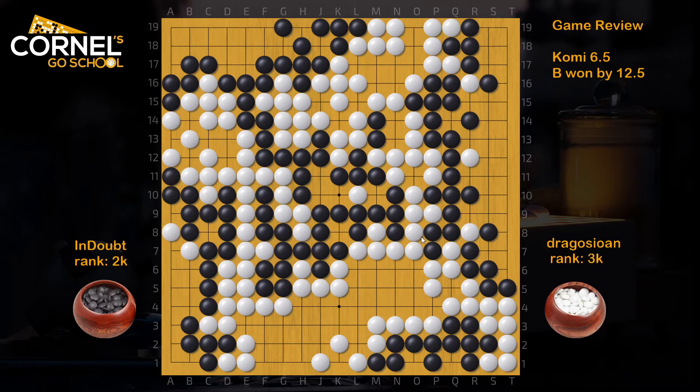This is a tournament game played online in the 49 Prague Ambassador Cup between a 3K player as white and a 2K player as black. The 2K player has a 3 dan account on KGS, so he's probably more active online than in real tournaments in Europe. The game was quite close in the end — black won by 12.5 — but in the beginning white overplayed quite early in fuseki, so black managed to establish an early lead, then it went kind of peaceful till the end. Let's see if white had any chance to turn the game around.